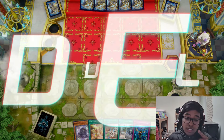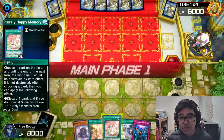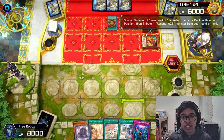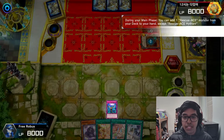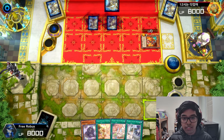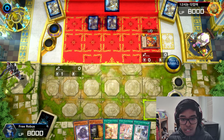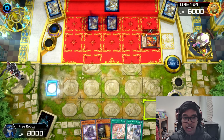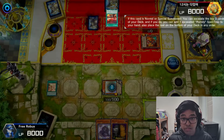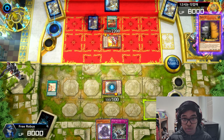Let's take a look at this — this duel is against a Rescue-ACE player. Let me fast forward so I don't waste your time. He summons the Rescue-ACE monster with zero attack, but then I imperm it so naturally he ends his turn. Now it's my turn — I activate the field spell and then I activate one of my quick spell cards to get normal Purrely onto the field. Because they try special summoning a monster, I can draw a card because of that.